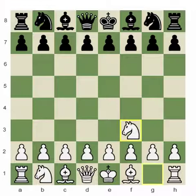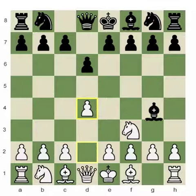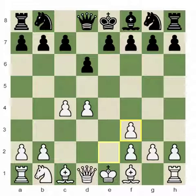My opponent chose d6, I played d4, and here he plays knight to d7. Just to share an interesting opening idea: bishop to g4 is a move that should be considered here, because after c4 black has the opportunity to play bishop takes f3, and after pawn takes we have an interesting position already from move four.